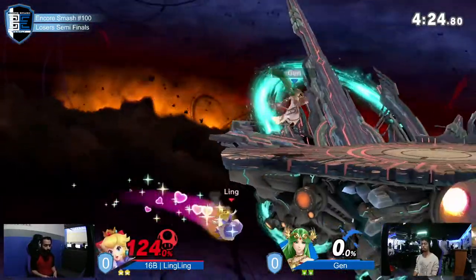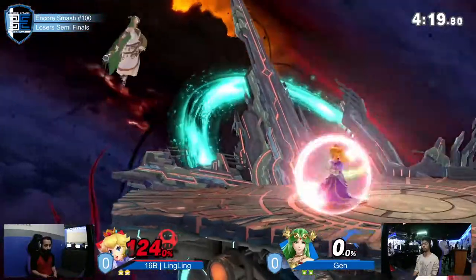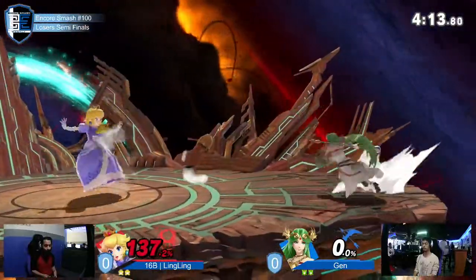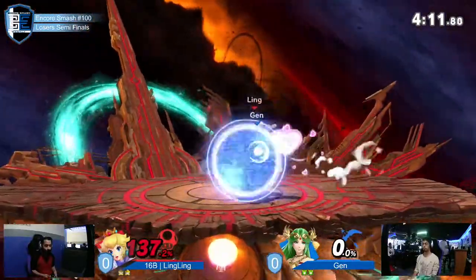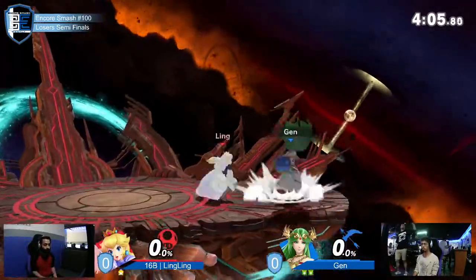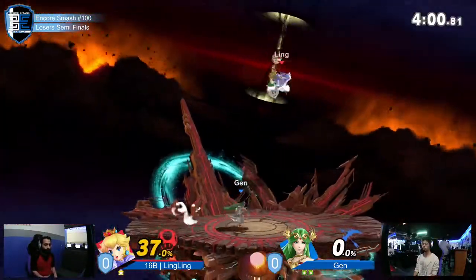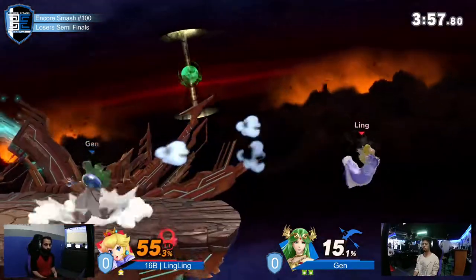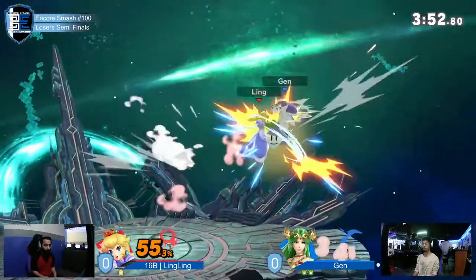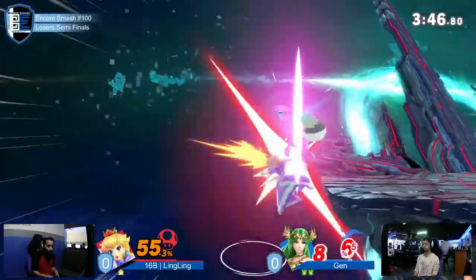Interesting that Jen is going for a decent amount of down tilts in neutral. When you think about Peach, she loves to be in the air, floating — down tilt doesn't hit aerial opponents that well. What's the thought process? Floating is not jumping. If you float on the ground and go for full-cancel fairs and nairs, you're barely in the air — you're effectively on the ground using really good tilts. The down tilt is meant to catch coming in with a full-cancel fair, and then hopefully get the weak hit and combo off of it.